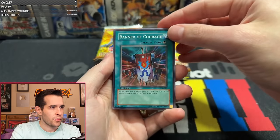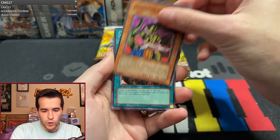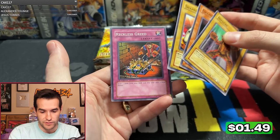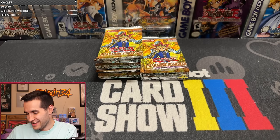Pack six: Banner of Courage, Curse of Aging, Yomi Ship, Cobra, Call of the Mummy, Impachi. Another Super Rux and Special — Reckless Greed. That was a little reckless on that Rux and Special, I'm not going to lie. Marty, I got a little crazy with your pack there.